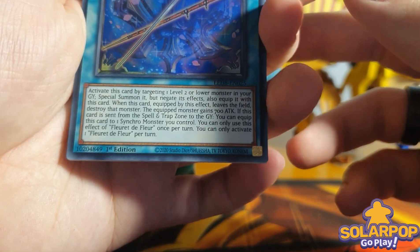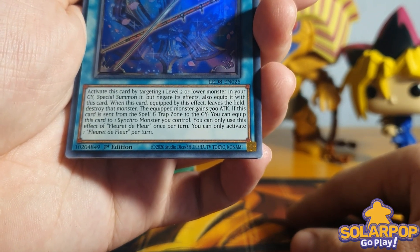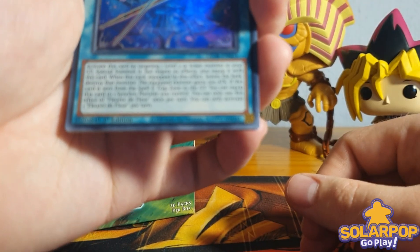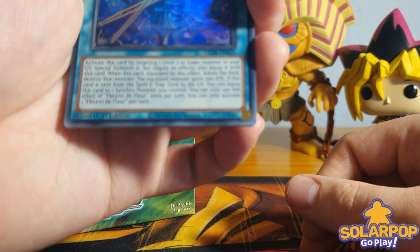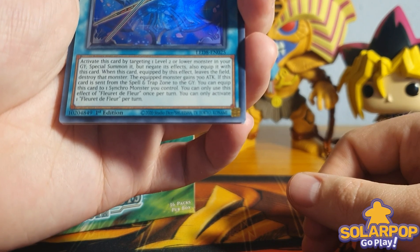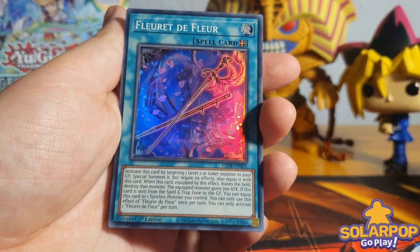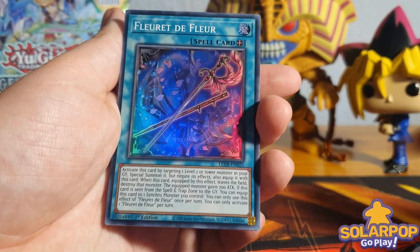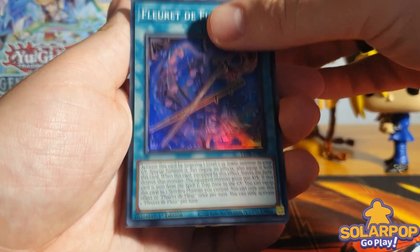I didn't realize the Baroness was part of an archetype - I thought it was an independent card but it looks like it is part of one. Let's give Floret de Fleur a read: activate by targeting one Level 2 or lower monster in your graveyard, special summon it but negate its effects, also equip it with this card. When the equipped monster leaves the field, destroy that monster. The equipped monster gains 700 ATK. If this card is sent from the spell and trap zone to the graveyard, you can equip it to one synchro monster you control - once per turn.